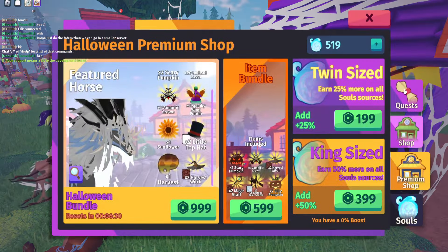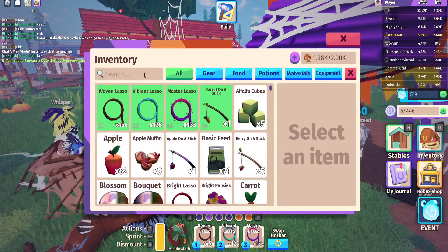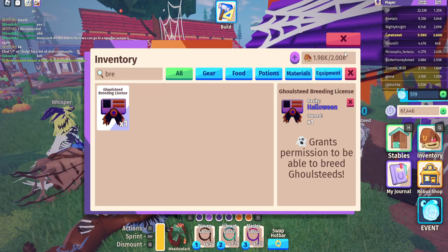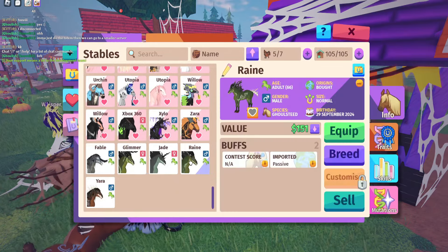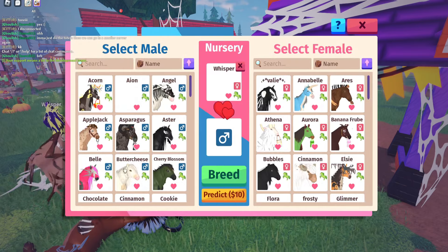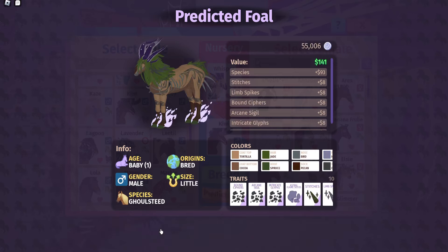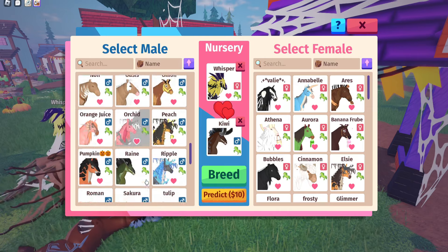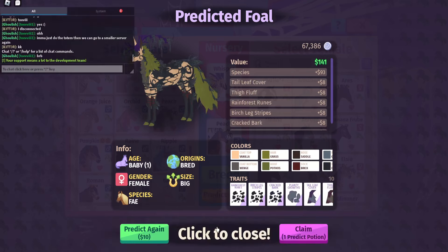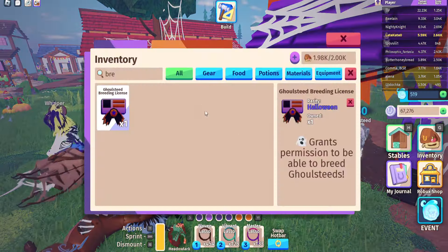Now that I have all of the quests complete, I have the Gold Steed Breeding License. You can find it in your inventory. I'm going to attempt to breed some of my Gold Steeds — I kind of want to do Whisper with another one of my goal steeds, so we're going to look at some predictions and hope for something pretty good. I might actually try breeding her with another species because look at that purple on that horn — that is insanely cool. The gestation time is 23 hours, so it takes 23 hours to give birth to the child of the Gold Steeds.